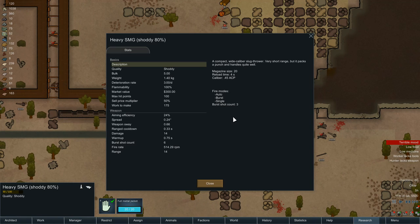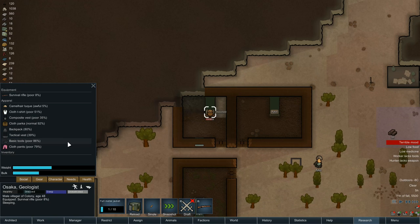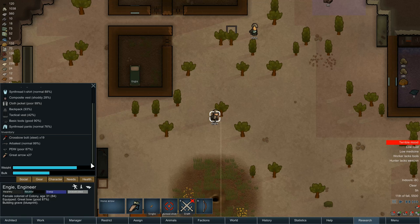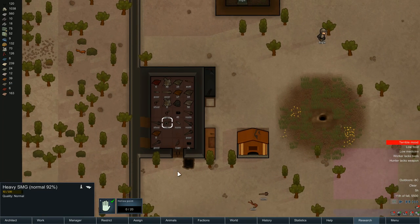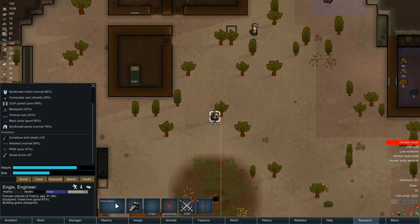That heavy one - it uses .45 ACP, which we should be able to put in, I think. I did have someone who used to have a heavy machine gun - pretty sure one of them did. That could be that one - yeah, that's the one. So we've got a little bit of ammo for that now. There's 88 shots there and 26 there. Let's see who's good with a shooty-shooty gun.